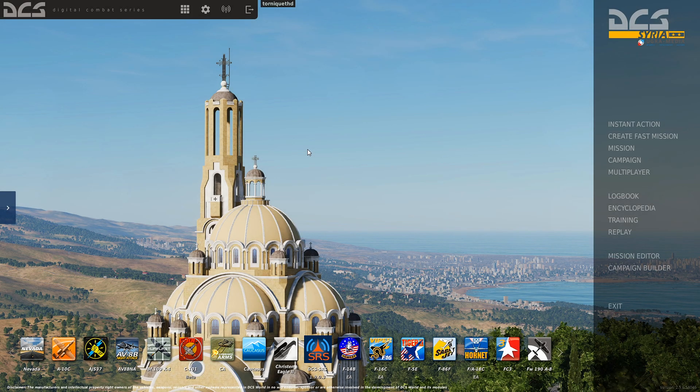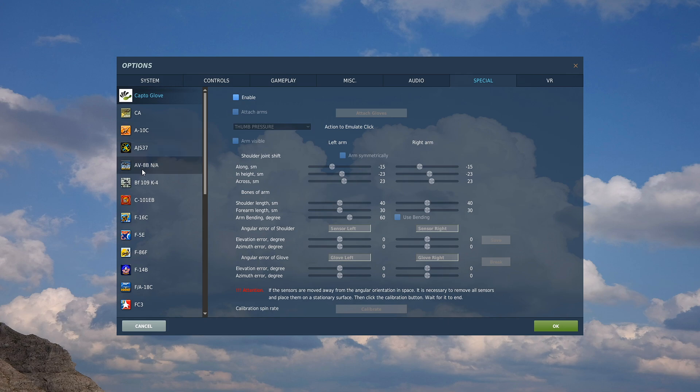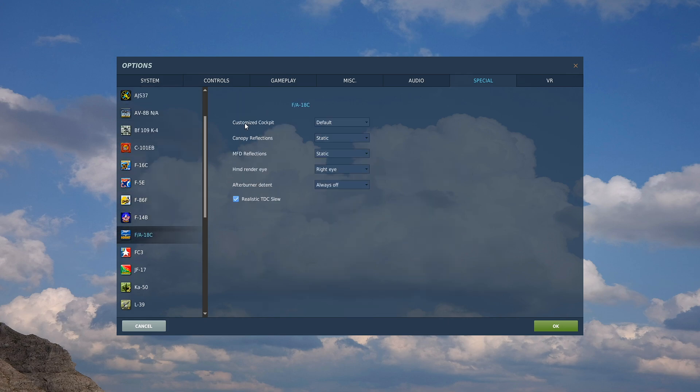Welcome back. Today we're going to go through how to use the infrared Mavericks in the F-18 Hornet in DCS World. Before we get started, make sure you've checked your options. Go to the main menu - you have to do it from the main menu page, you can't do it once you're in the jet. Go to Options, then Special, and scroll down to the F-18C.